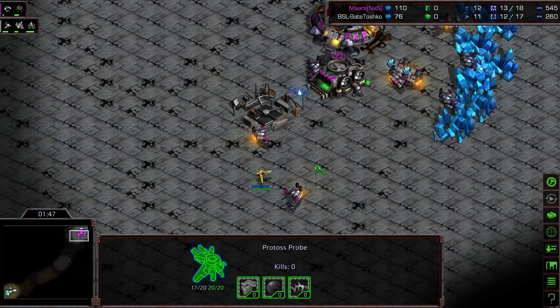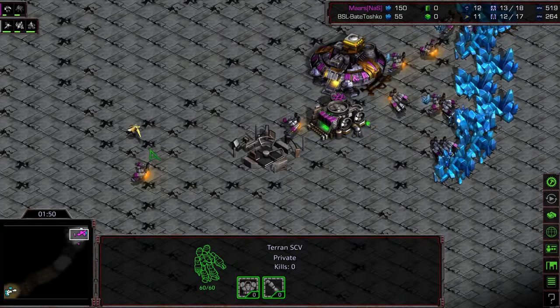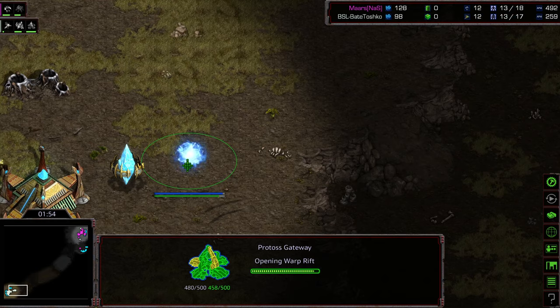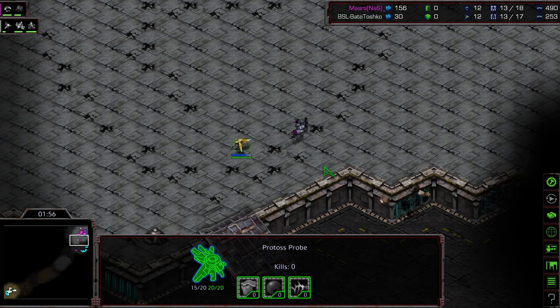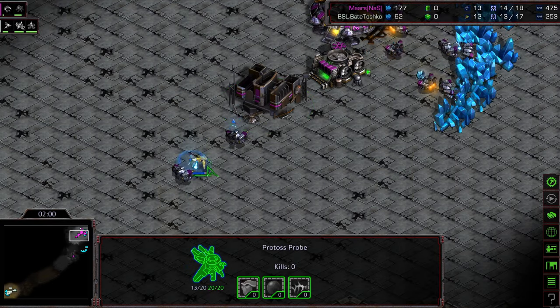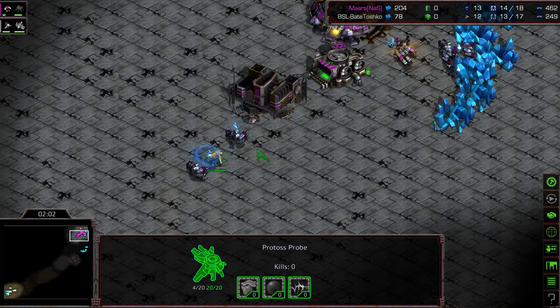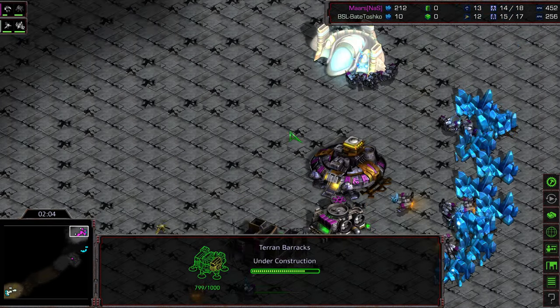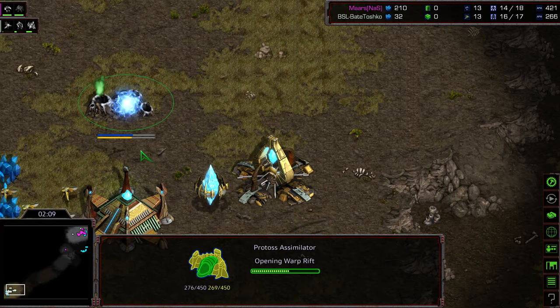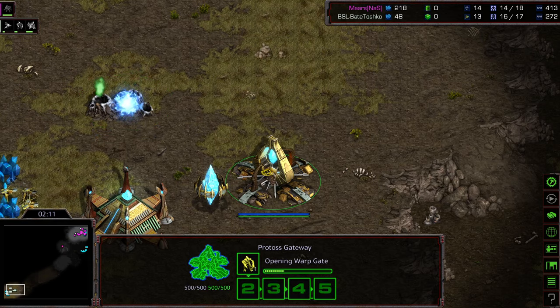What this does is it slows down Terran tech. First of all, it opens up a lot of build orders for your Protoss opponent. It forces Terran to do a lot of things, but one big thing is to play more Marine Heavy to start, and pushes you away from those two-gateway openers, the FD rushes, things like that.